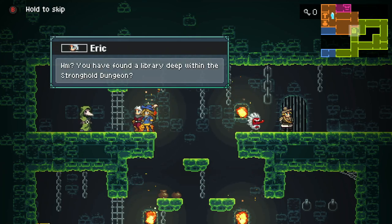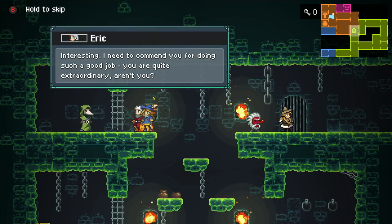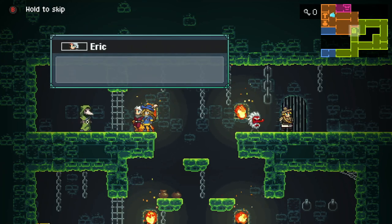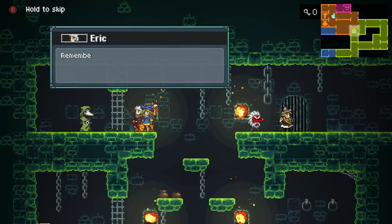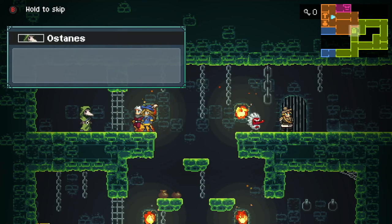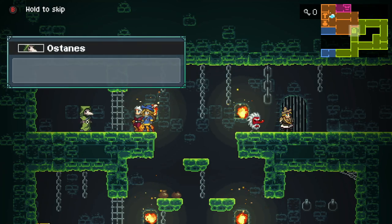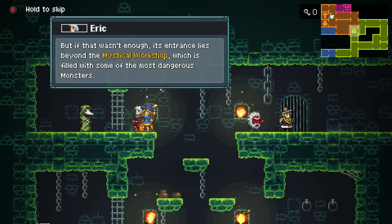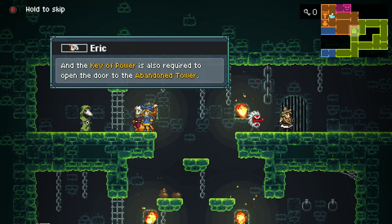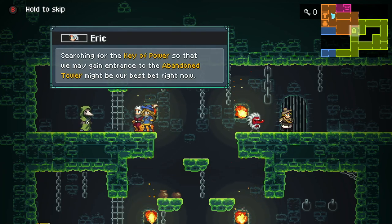Other than that, a library. Interesting. You're quite extraordinary. Yeah, Marduk. He's hiding in the abandoned tower. Interesting. Mystical workshop. Key of power. Abandoned tower.